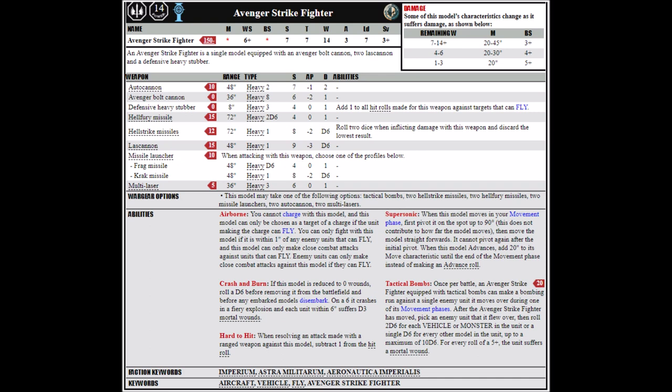The Hellfuries are also reasonable — they're 2D6, Strength 4 shots with a 72-inch range. Both are pretty reasonable pickups, though they do make the Strike Fighter less defensible point for point. Tactical Bombs aren't a very good pickup — they're 20 points, can only be used once per game, and you roll up to 10 dice, dealing a mortal wound on a 5+. Overall, out of the fighters I think the Avenger Strike Fighter is possibly the strongest.